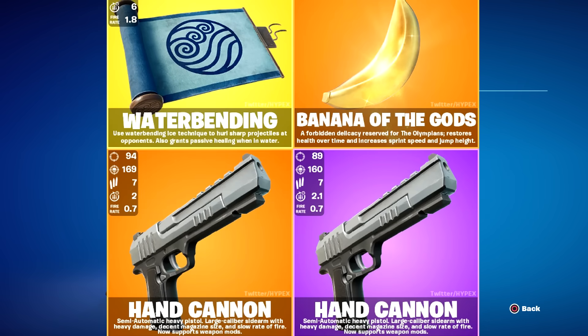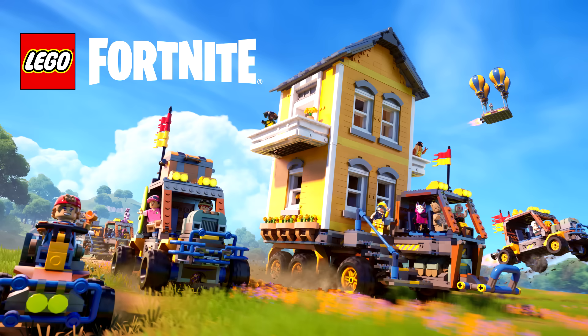According to Hypex, here are the brand new weapons and the Avatar mythic. The new mythic item is called Waterbending — use the ice technique to hurl sharp projectiles at opponents, and it also grants passive healing when in water. We've got a new consumable called Banana of the Gods — a forbidden delicacy reserved for the Olympians that restores health over time and increases sprint speed and jump height, kind of like the Zeus Medallion. And of course we've got the hand cannon, the Deagle, in gold, purple, and blue rarities with attachments.